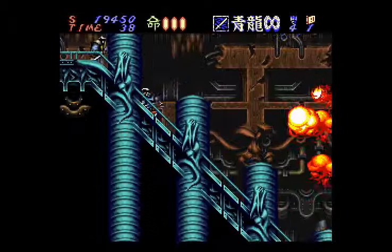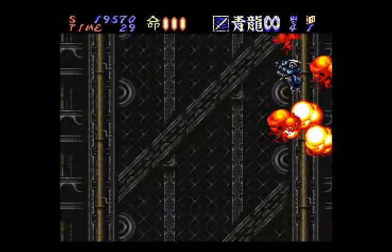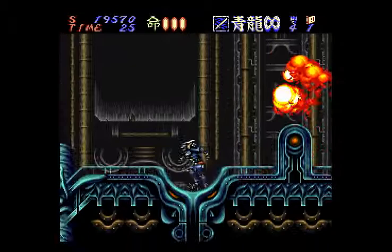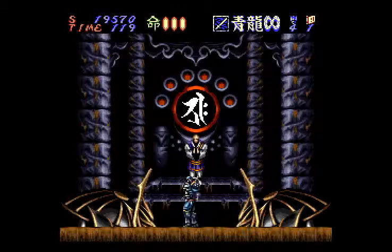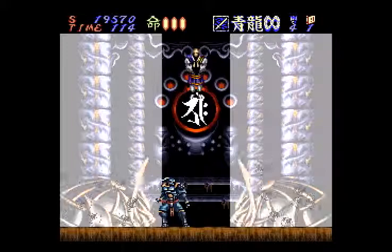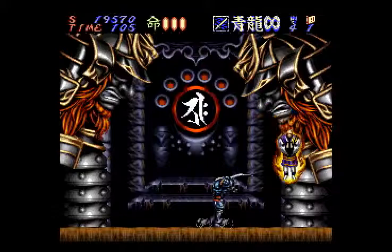Going up, jumping on these things. Okay, bounce off that — almost forgot to jump. I can bounce off the fire without taking any damage — that's good for the long jumps. Mushu Kaburo, I think that's it. Okay, so this is the first boss — I've never seen this guy. It's pretty creepy, graphically astounding for a 16-bit game. Also, this game was released in 1994 — pretty much the end of the 16-bit era.